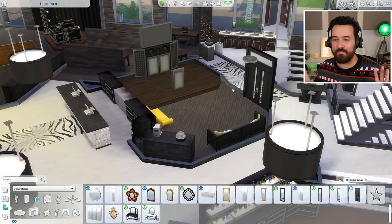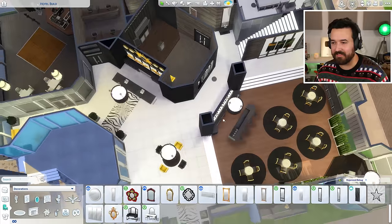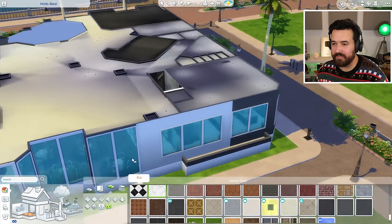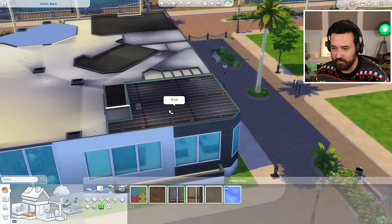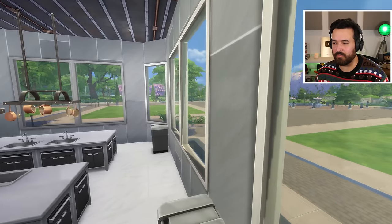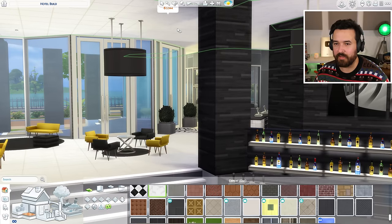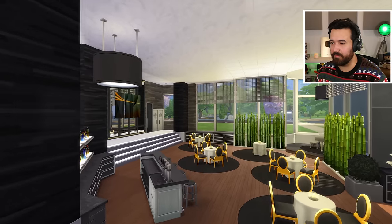That concludes the changes to the lobby area — besides changing all the lights to the smaller ones, since the small lights didn't exist when I built the big ones. The final thing downstairs is ceilings on these two function rooms. I've gone with a dark ceiling for the function room, and a metal roof style for the commercial kitchen — which by the way looks beautiful with those windows. For the rest of the lobby, I'm trying marble as a ceiling tile, which actually might work.